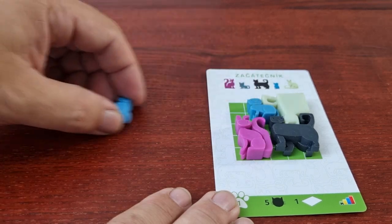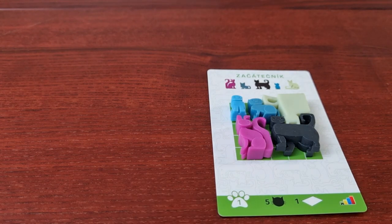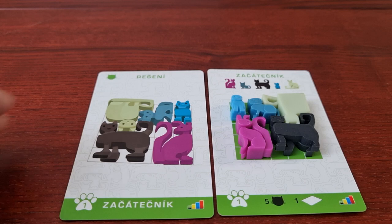Keep in mind that there may be more than one way to find the solution. But so long as you completed the challenge within the parameters of the puzzle, it is considered to be a win. To find the correct solution card, just find the same puzzle number in the bottom left corner, and that way you will know you are looking at the right solution.